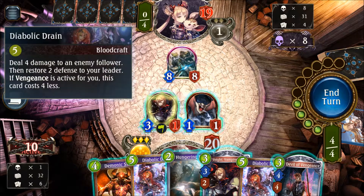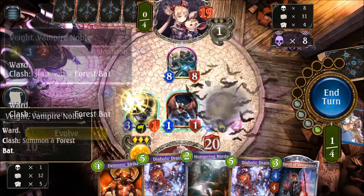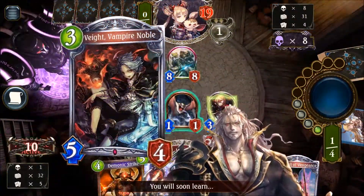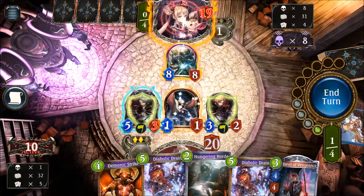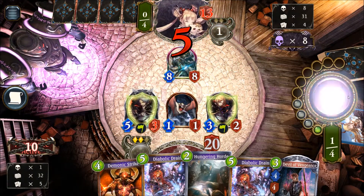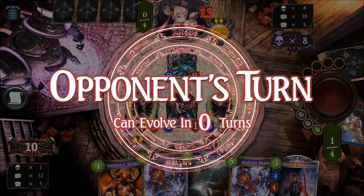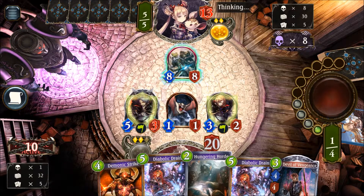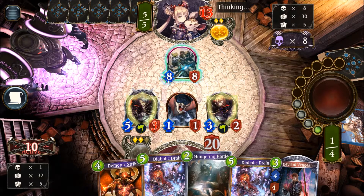We have a Diabolic Drain that could deal four damage. Right now I would say we are just dropping another Vampire Noble to then evolve our first Vampire Noble, pushing the damage to the face. We can still use Diabolic Drain if we want to — next turn we can also use Demonic Strike. If he attacks one of our units we are still getting a Forest Bat to push more damage into the face. So far so good.